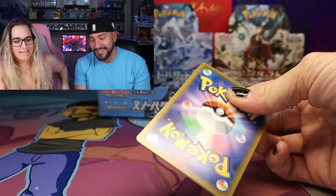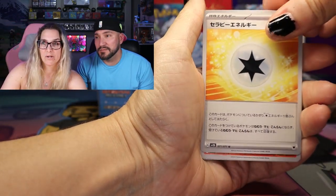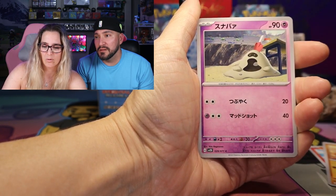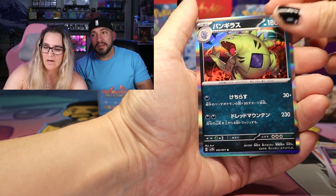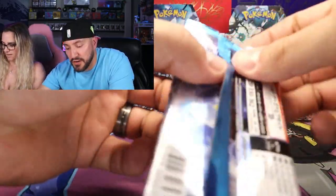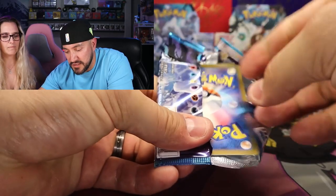We got a little Numble, another little rock Goomba, Palisand. Oh, there's a Titar holo — not the one I'm looking for, but we're getting closer. That kind of looks like the one from Pokemon Go a little bit.